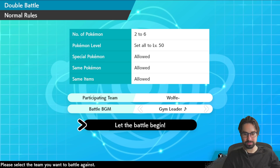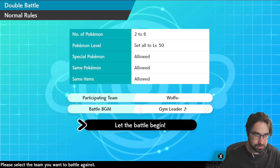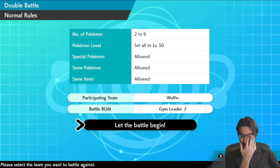The glitch we'll be looking at today involves two abilities. One is Unnerve, which prevents your opponent from eating berries. Interestingly, we'll be taking advantage of when Unnerve causes your opponent to eat berries, which will be interesting. The other ability is Cheek Pouch — when you eat a berry, you restore some HP, I think one third. Not too many Pokémon get Cheek Pouch. For today's demonstration, we're giving Cheek Pouch to some excellent Pokémon, and this glitch makes Pokémon invincible, among other things.